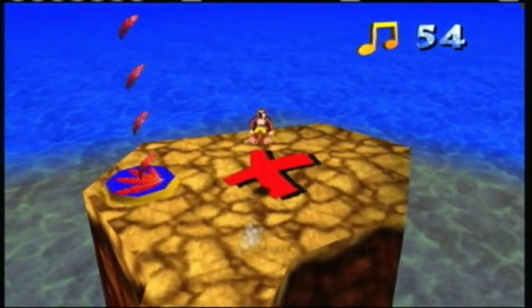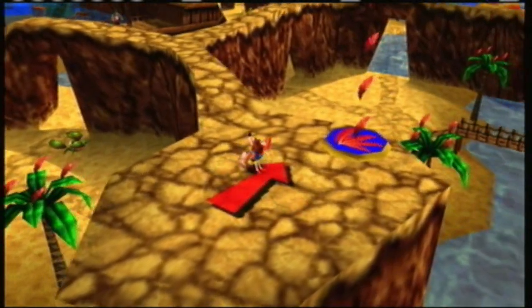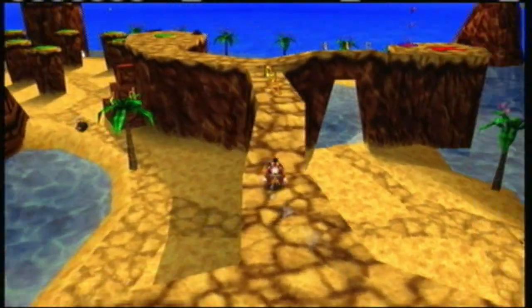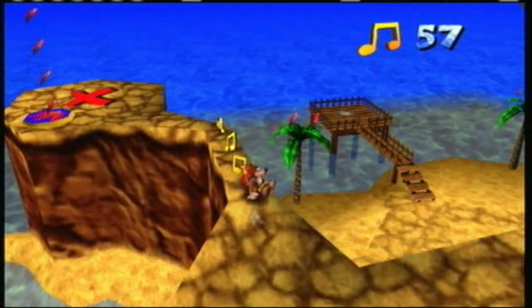You can essentially get all the notes and everything in a circle order. It's not a confusing level — it's just managing to get everything that's the trick. I'm not gonna forget those notes on the trees. When I have to come back and do that hippo stuff, I'll get them then.